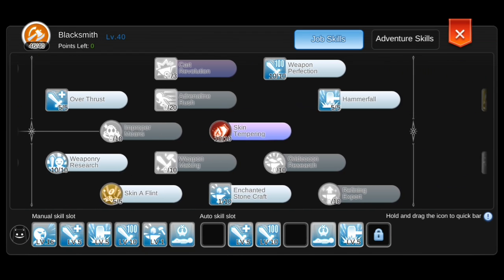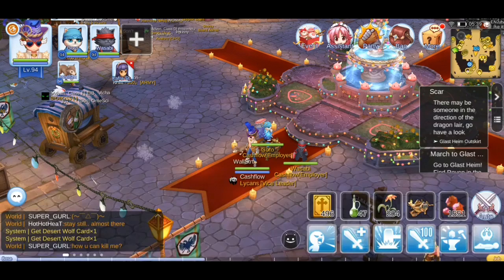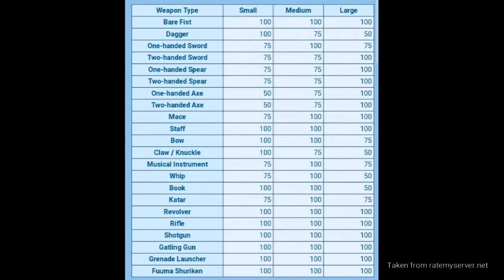Weapon Perfection is a very vague skill so not many people know what it actually does. The description says that it gives 100% more size correction to monsters of any size. Before we tackle that, we first have to know what size correction is.